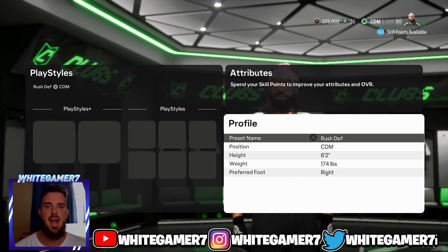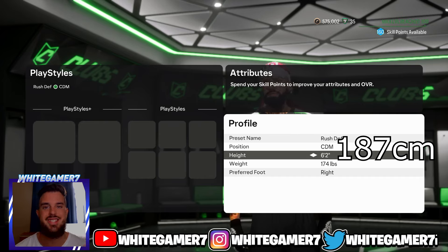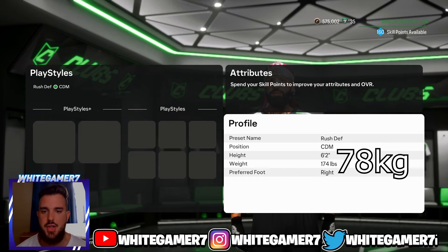What's up boys and girls, it is White Gamer. Today we have the updated defender build for Clubs Rush. For your position you're going to be a CDM. For height we're going with 6'2", and weight you're going with 174 pounds.